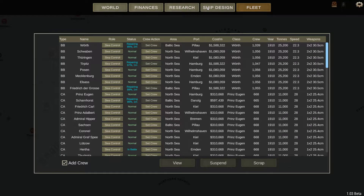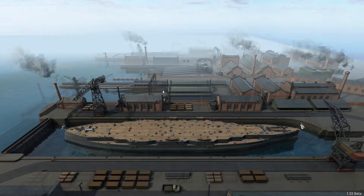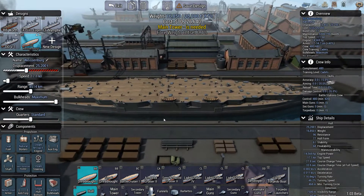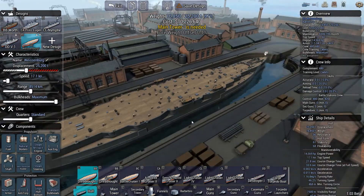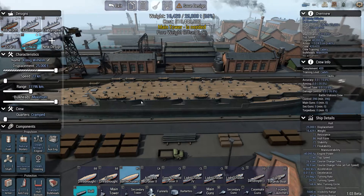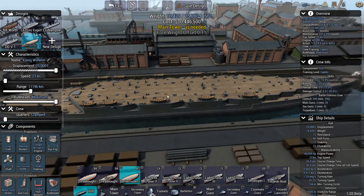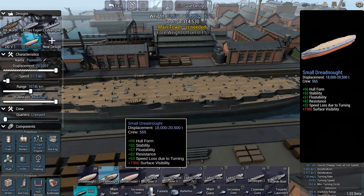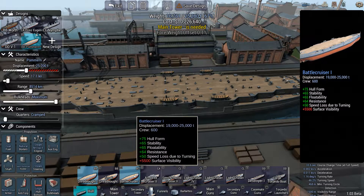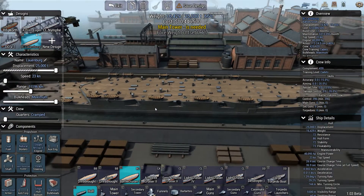I was thinking about actually designing a battlecruiser. It should be cheaper than an actual battleship and it can still displace 25,000 tons, which is roughly the same as the Dreadnoughts. So I think that's what I'm going to do.